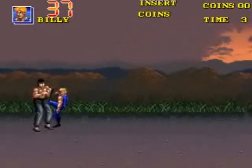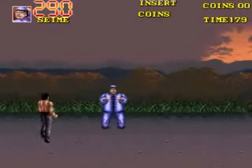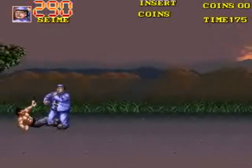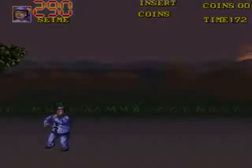You can maybe kind of glitch him against the far right wall. Ran out of time. So here is my backup fighter that I chose — he's Seimei. He's a fat kung fu master. I just had one more hit on the boss and I killed him.